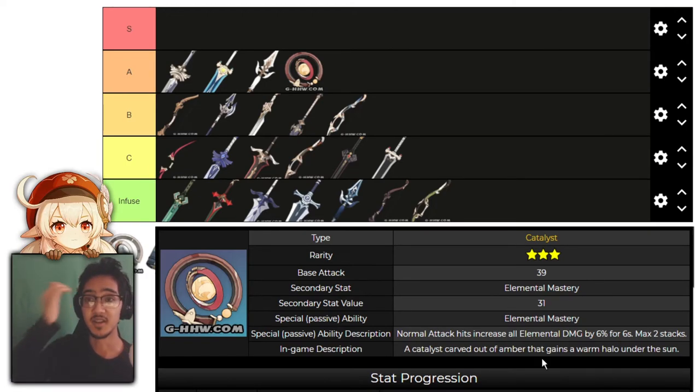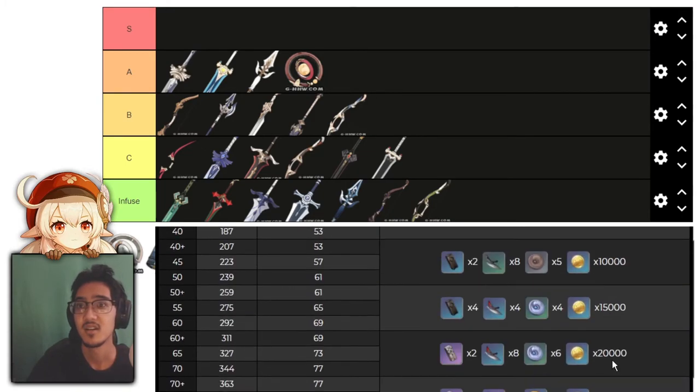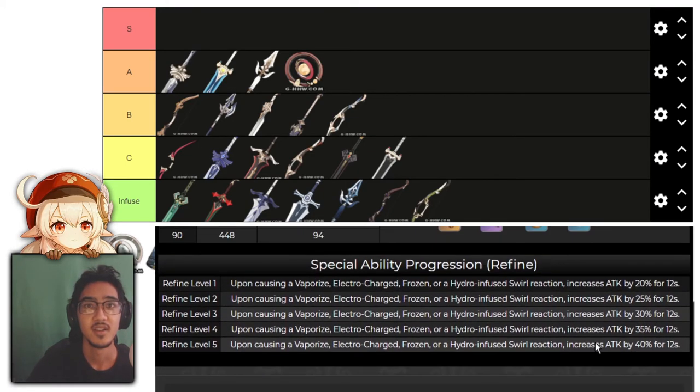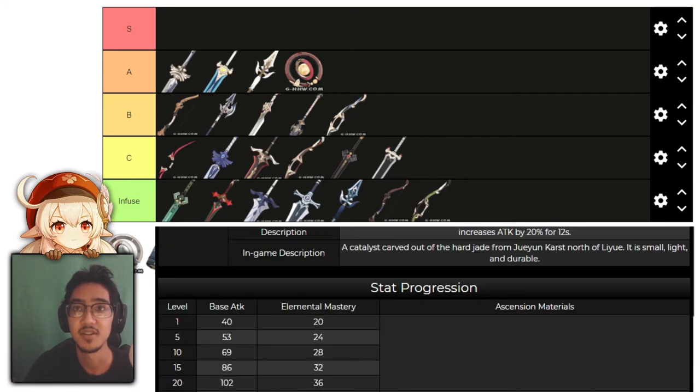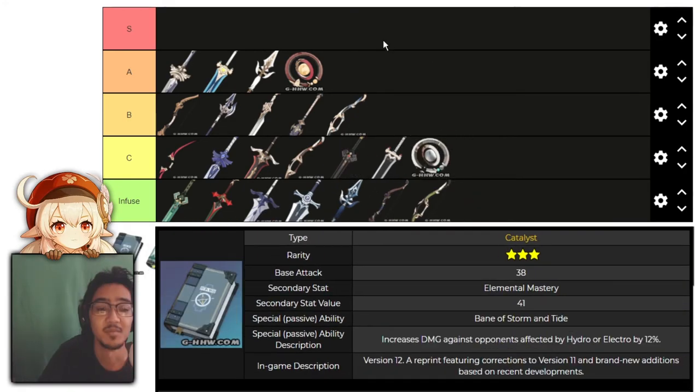Next, we have Emerald Orb. Upon causing vaporize, freeze, or Hydro-infused swirl reactions, attack is increased by 20%, going up to 40%. This goes into C tier alongside the other elemental reaction weapons. Same thing with Magic Guide — it does the same thing with Hydro and Electro — also going into C tier.